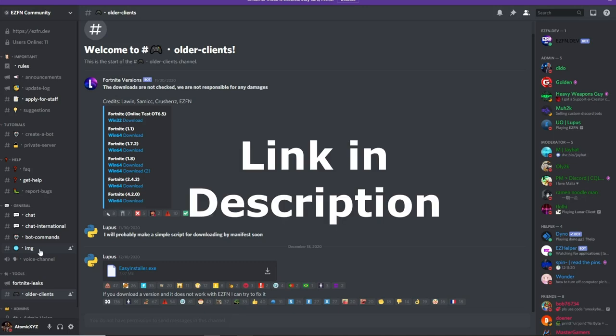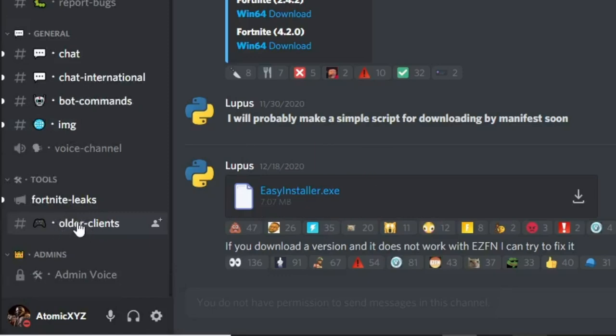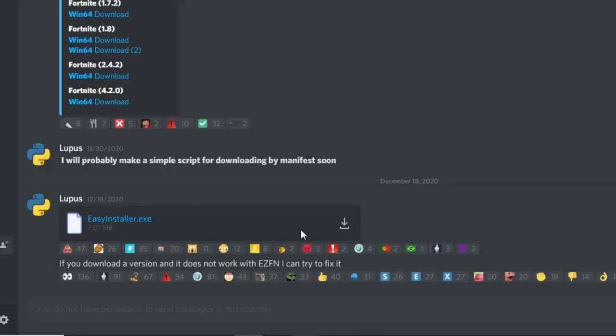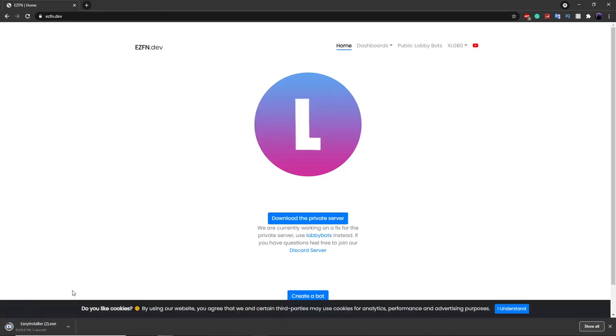I'll have the link for it in the description. Once you're in there, go down to 'Older Clients' and click on it. All you have to do is click on EZInstaller and it will automatically download.